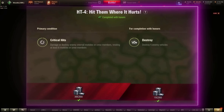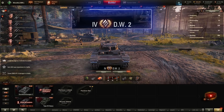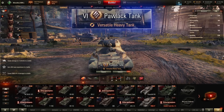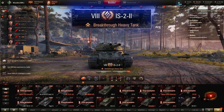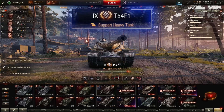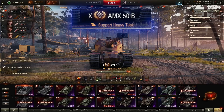Heavy tank mission 4: damage or destroy internal modules or crew members totaling at least 6. Best picks at each tier: tier 4, the Dushwagon with the 5cm gun; tier 5, KV-1 with the 57mm gun; tier 6, the Polish tank with the 76mm gun; tier 7, the IS with the 85 or 100mm or the T-29 with the 90mm; tier 8, the IS-22 with the 85mm, the AMX 50100, or the Carnarvon; tier 9, T-54E-1 or the Conqueror with its 32-pounder gun; tier 10, the AMX 50B or the T-57 Heavy. With all of these tanks, get to the side or rear and put every shot into fuel tanks and engine.